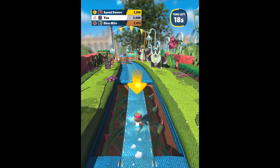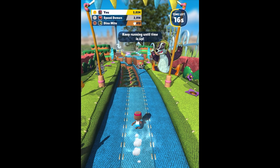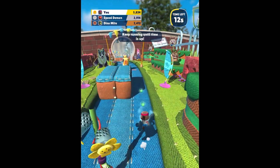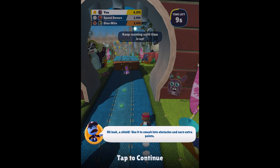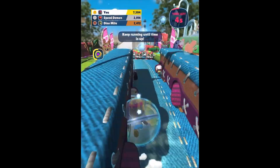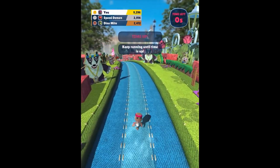Can we maybe slide into them and knock them out? Keep running until time is up — you're in first place. We can jump on top of them as well, good to know. Interestingly, when Sackboy jumps he has a voice now. Oh look, a shield — use it to smash into obstacles and earn extra points. We can hit this and smash everything, even the trains. So we can roll all over the place. That was great.